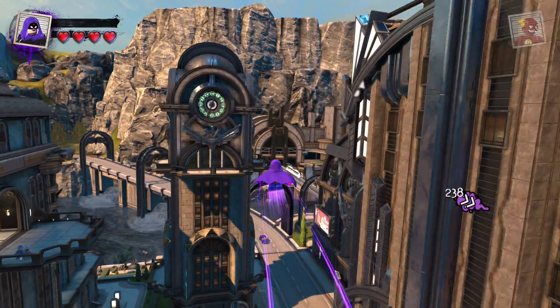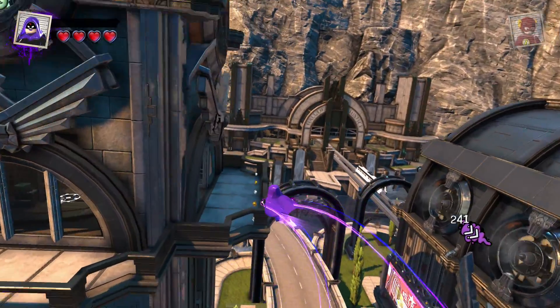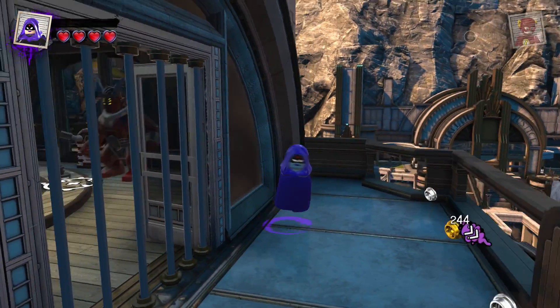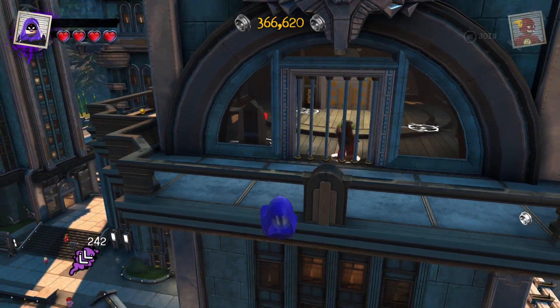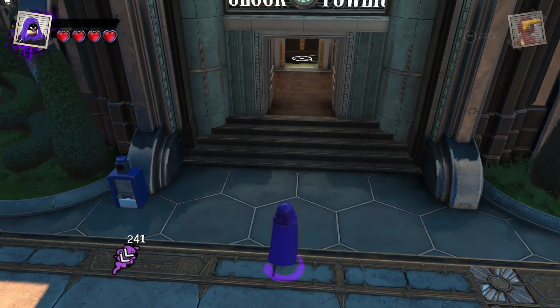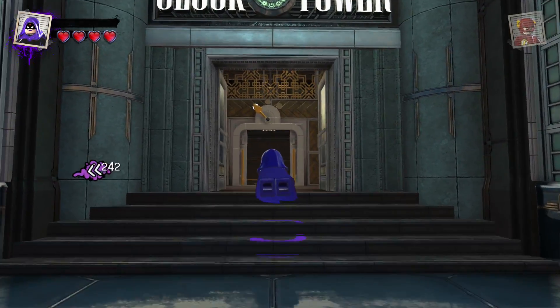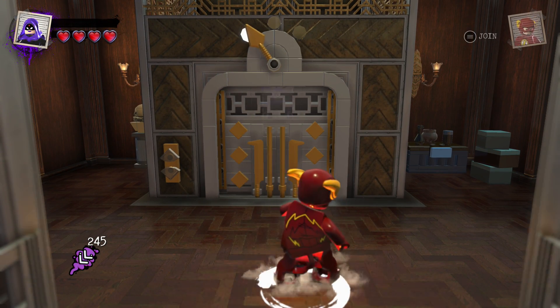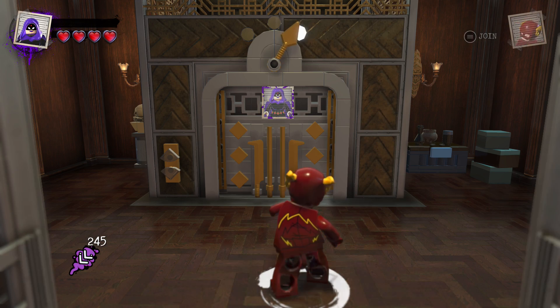If you want to unlock her father Trigon, he's right here at the clock tower. That commute gets worse each time. He's right there — we can just go down to the bottom. A lot of these buildings you can actually go into. I'm not going to spend the studs to get him, but I guess we can go ahead and try to do the quest for him.